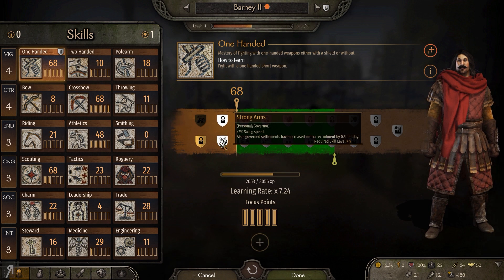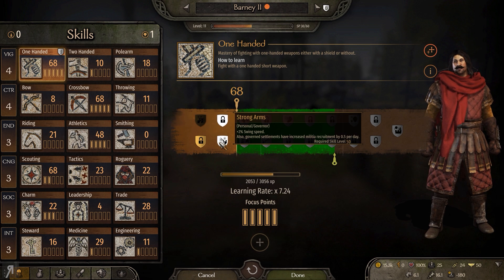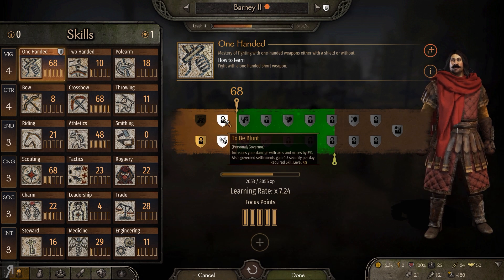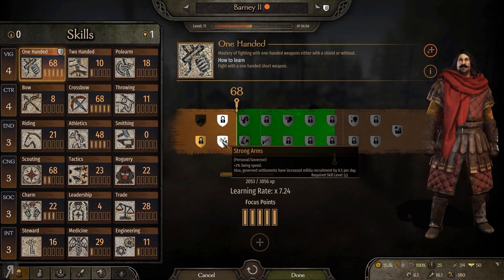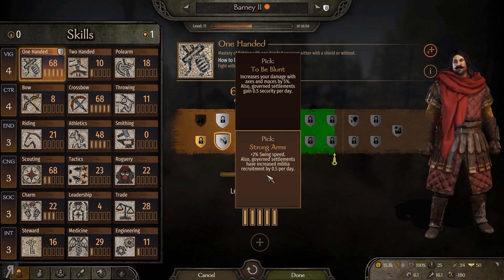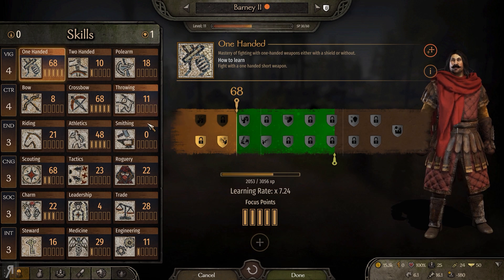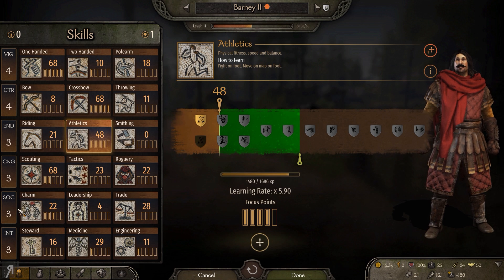We also have Strong Arms here: plus 2% swing speed, but also governed settlements have increased militia recruitment by 0.5 per day. I don't have a governed settlement so that's not really going to help me, but I'm going to go for the swing speed anyway. Increasing my damage with axes and maces is pointless because I'm not using either of those.